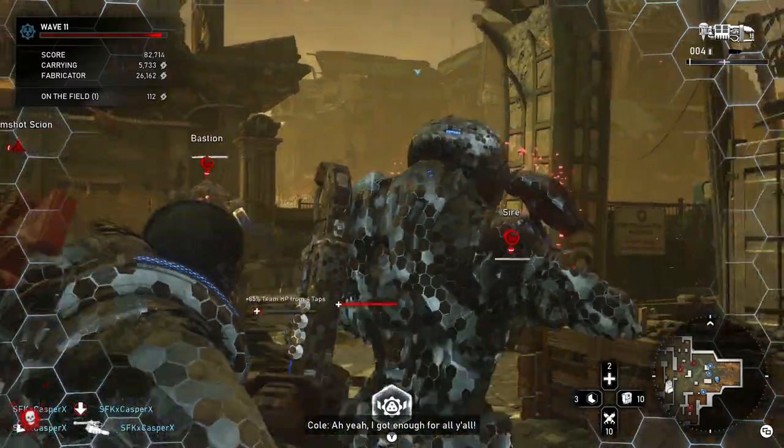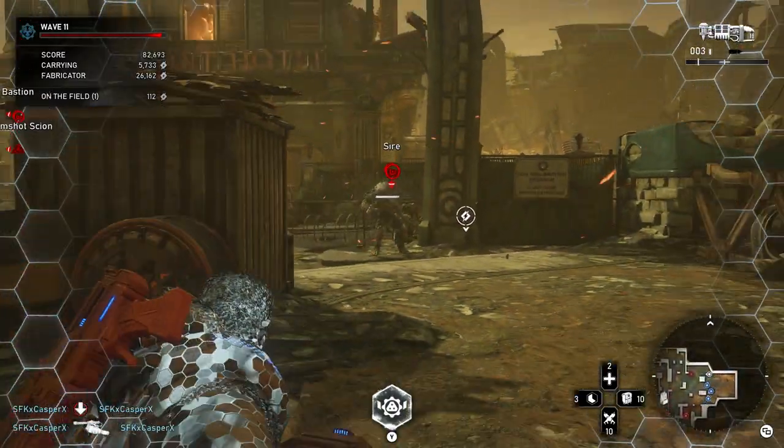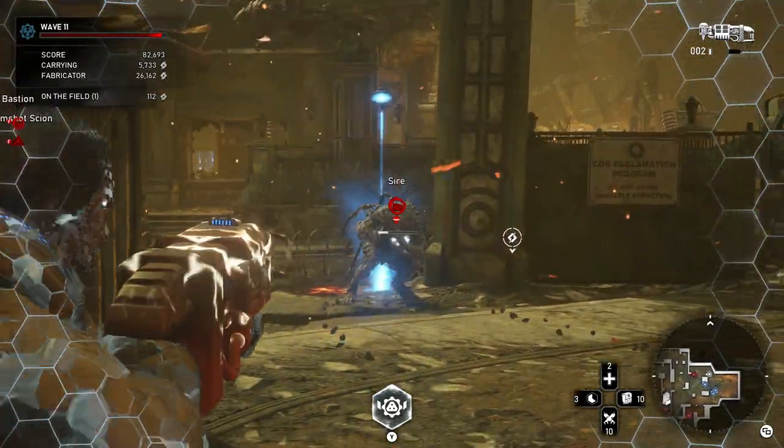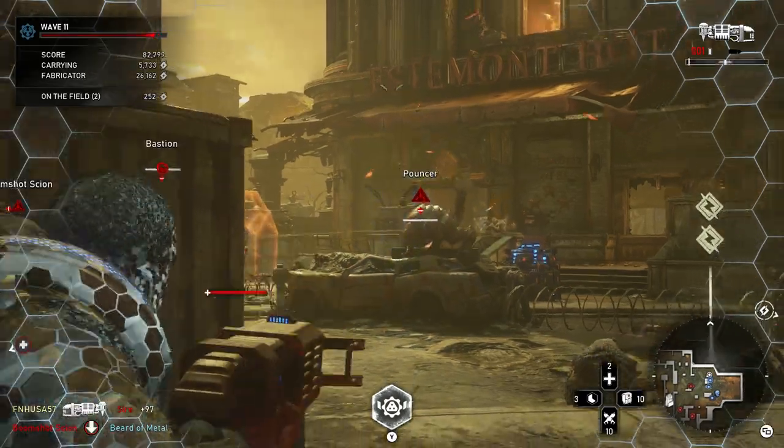Also, you gotta worry about Bastions, but if you stun the Bastion with the blast from your drop shot, it'll stop shielding the target, which is really helpful.